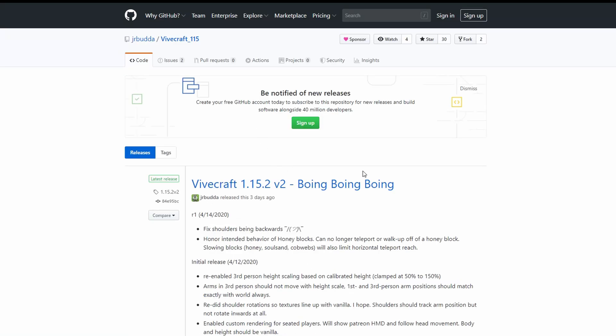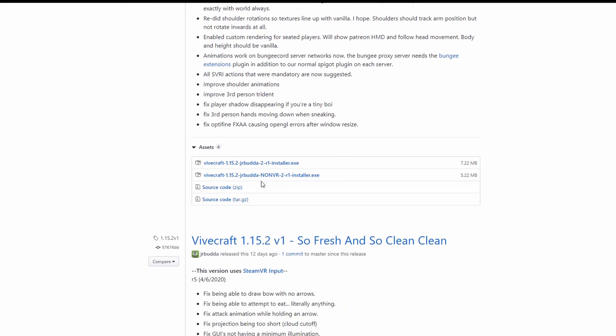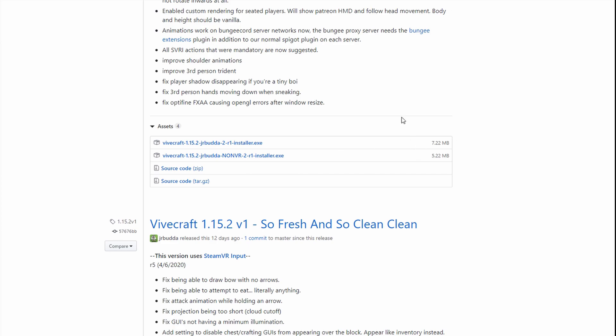Once I click on that, it takes me to the GitHub. This is the non-VR version installer, and this is the regular VR version. I would want to download the VR one because I'm looking to play it on my headset. If you do not have a headset, you can download the non-VR version — it'll just be moving around with your mouse as if you're in the headset. Non-VR acts as if you are in VR, but basically uses only your monitor and mouse to act as a headset, rather than regular 2D.